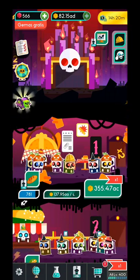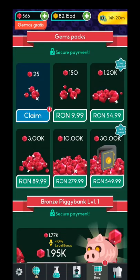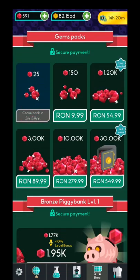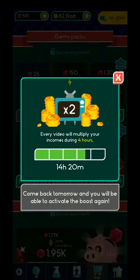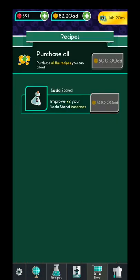In the top corner over here you have your money. These are the gems — you can claim maybe 25 gems every 4 hours. This is your boost; you can watch up to 5 ads, and afterwards your income will be multiplied by 2.